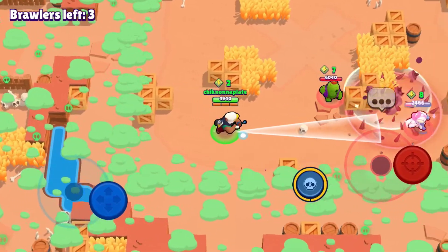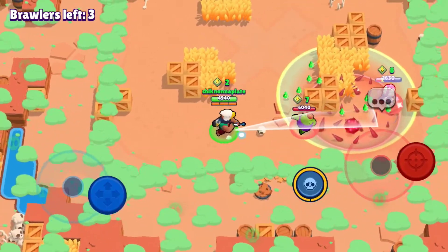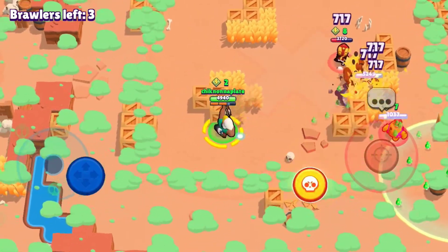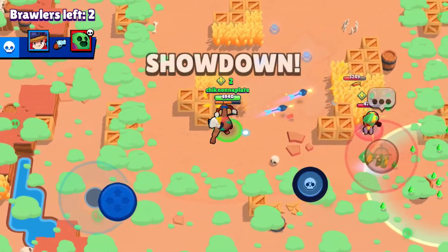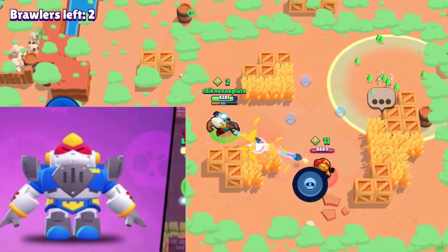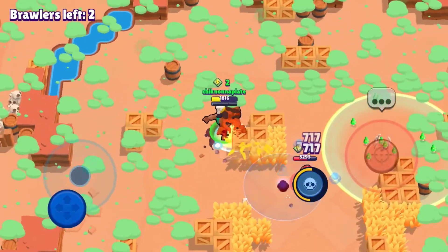Onto the last rarity, chromatic: we have Gale, and his best skin is going to be Merchant Gale, his only skin. Onto the last and newest brawler in the game, Surge — he only has one skin, but it's very cool. It is Mecha Paladin Surge, and you can get that in the Brawl Pass. That'll be it for the video guys, peace out.